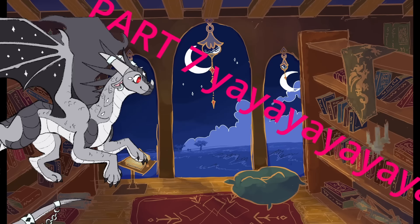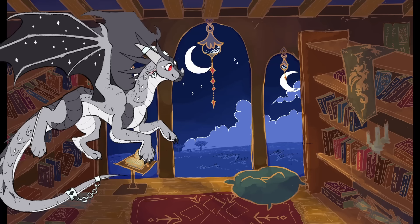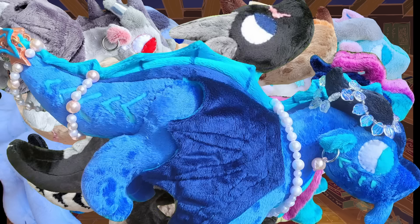Hello and welcome to part 7 of making every Wings of Fire dragon into a plushie in alphabetical order. In the last videos we made Albatross, Auclid, Anemone and Unzippable Arctic, Blister, Blaze and Burn, Blue and Battle Winner, my own OC Calamity, and also Coral and Chameleon in his natural form.